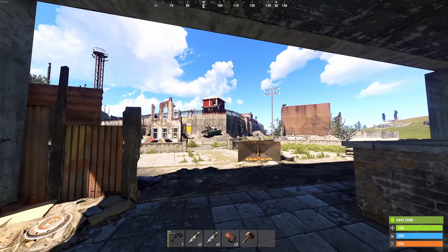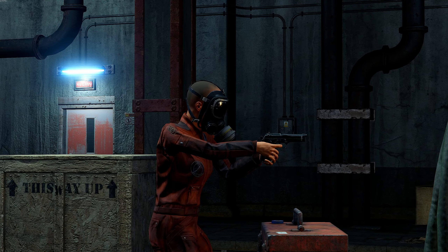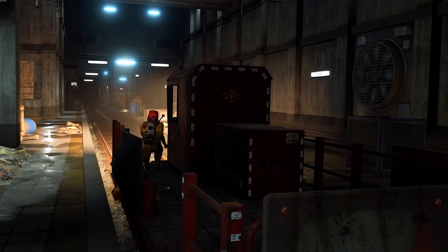The tunnel contains additional loot boxes and dangerous NPC spawns, so come prepared with meds, ammo, and fuel for your work cart.